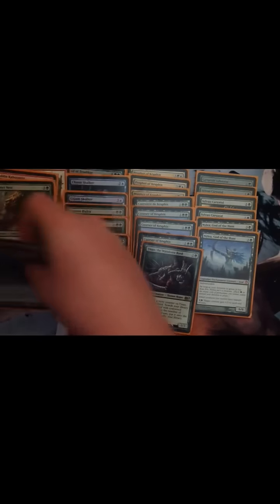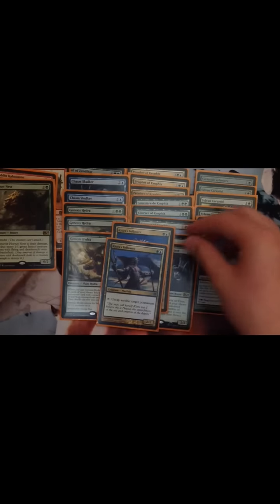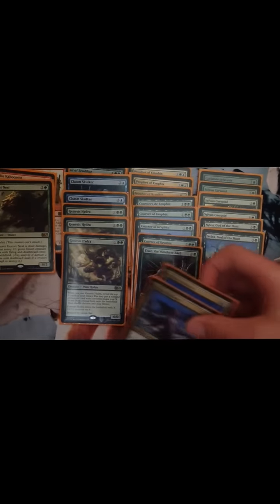The next thing is two Kiora's Followers. They're just really good. I'm thinking of maybe getting more, because it also works with Yisan, the Wanderer Bard, as it untaps him. And it also does it for lands too.